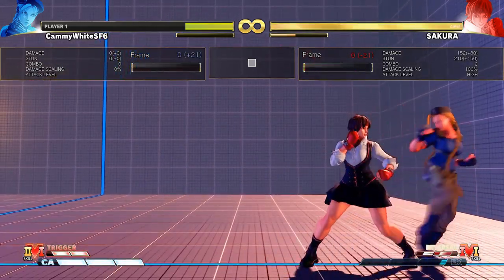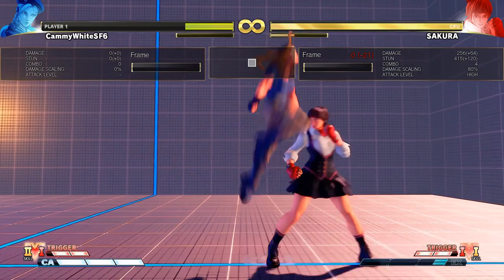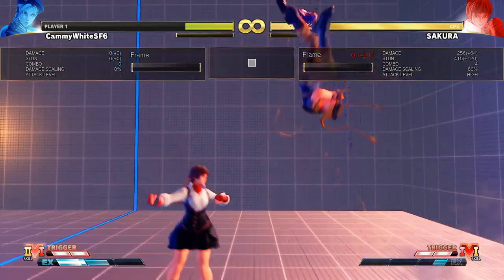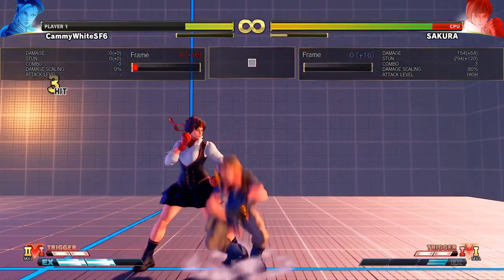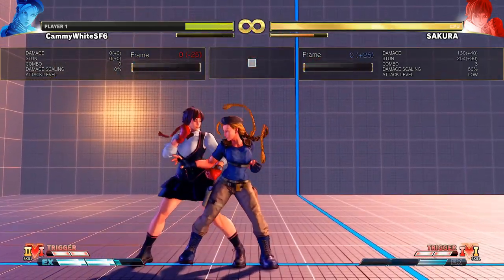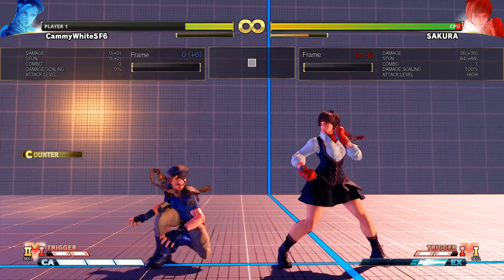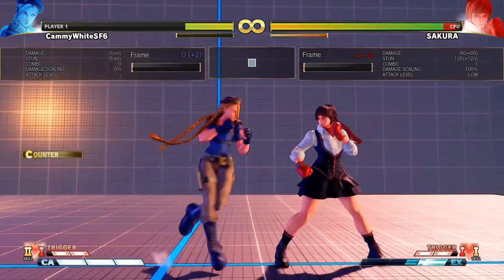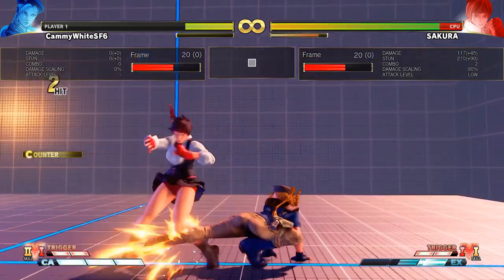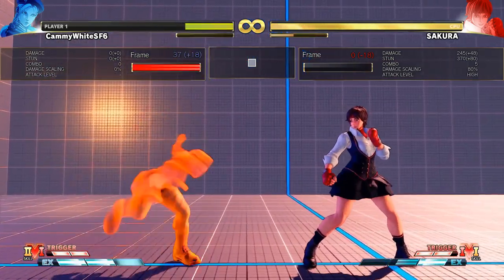Looking at her EX moves — I gave this a special chapter. This is the EX spiral arrow that goes through projectiles really quickly. Not frame one anymore, but still frame four, so you can definitely react to projectiles with that. But it doesn't do much extra damage, so it's not a good combo tool. It does side-change though. Here's the EX uppercut — this doesn't combo unless you're really close to your opponent. So when you shimmy and do the heavy punch, the EX uppercut is not going to combo. Her regular damage is pretty low, but the Oki is great so you can get multiple tries.